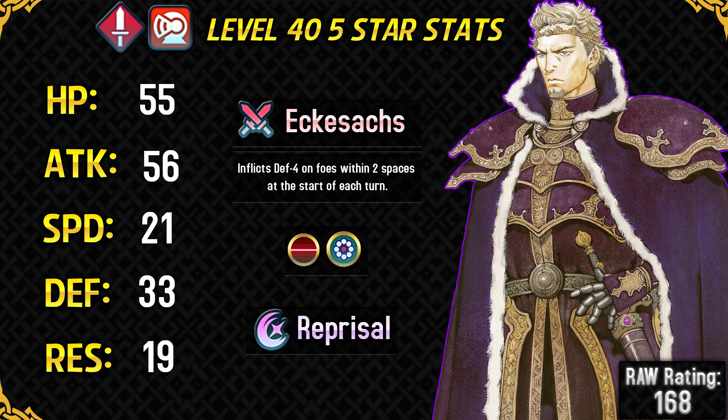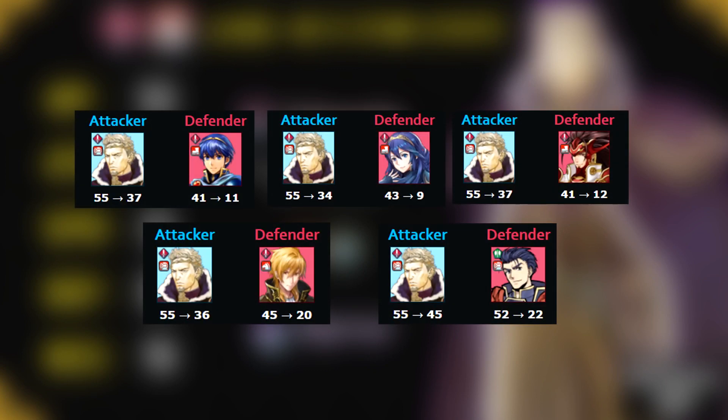We will be looking at his 5-star stats as it's much fairer to judge a unit that way. His HP stat is humongous and he actually has the highest HP stat in the game, so that lets him survive hits with his good bulk. His attack is also really high thanks to the 16 might of his signature weapon X-axe. He can hit pretty hard with that attack stat and he does a good chunk of damage to some of the most common units in the arena.